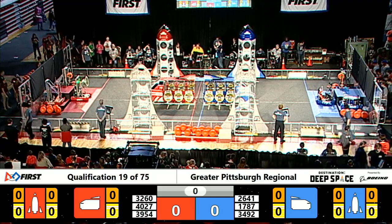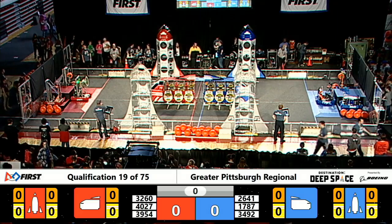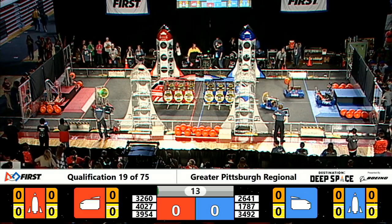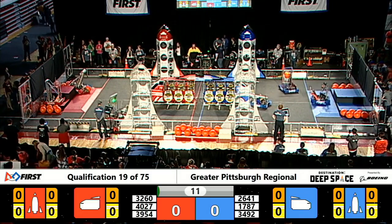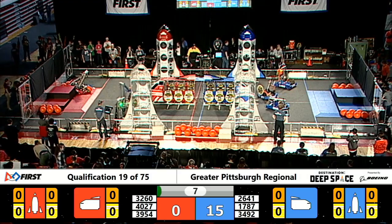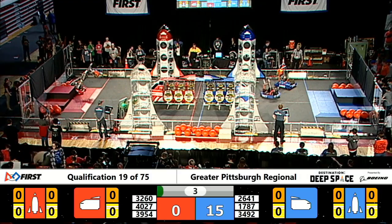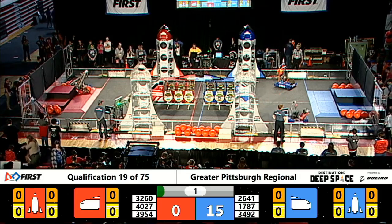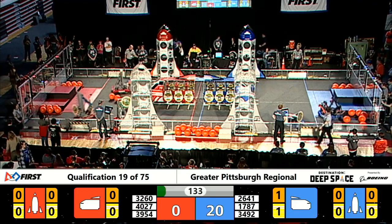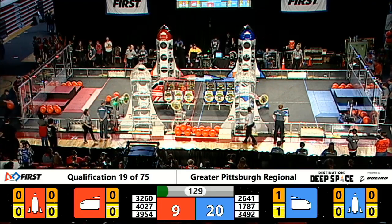The FTA says we're ready to go, space explorers — between the lines, three, two, one, go! The sandstorm period has begun. Movement from team 4027 on the red alliance; 3954 moving off of the second half platform. Looks like 3260 might have gotten bottomed out on the platform for the red alliance, but they use their arm to push themselves back onto their feet. The sandstorm period draws to a close.